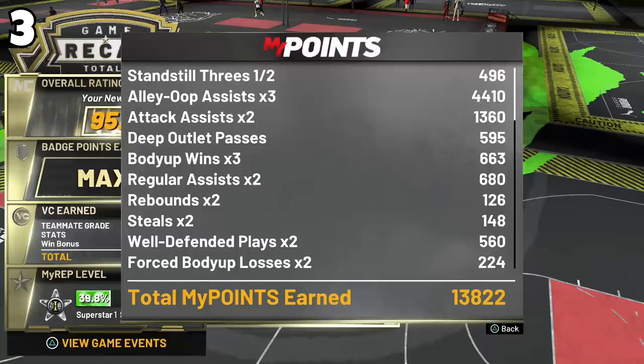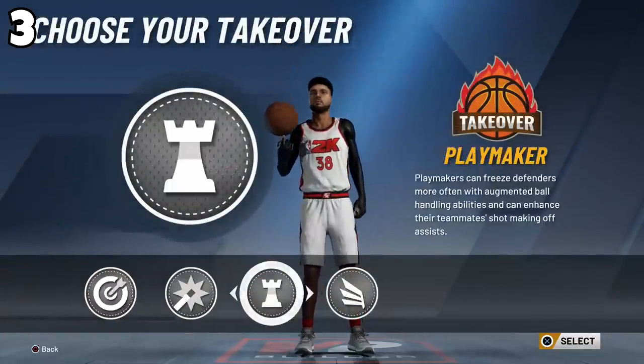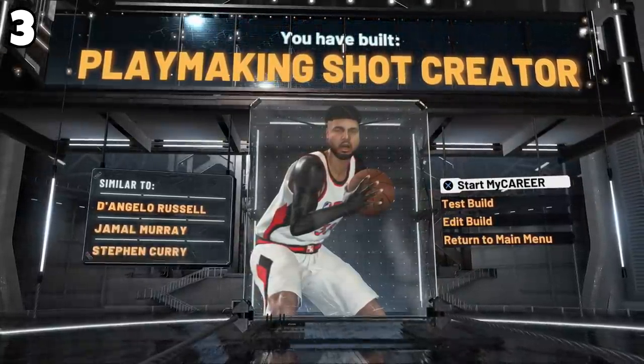I used this build for most of Puma Mania and was getting 12,000–13,000 MyPoints per game. If you hit spot-up three-pointers you get a lot of rep because of the green pie chart, and flashy passes and assists also give great rep. You can throw three lobs then shoot the rest of the game and still get tons of rep. When done, you get a choice of four takeover badges, and it confirms you've built a playmaking shot creator.